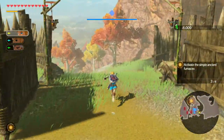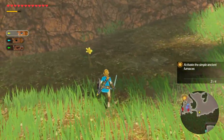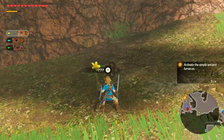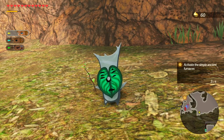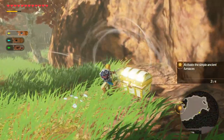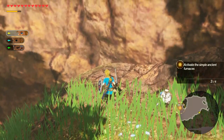Head down south and then a little bit off to the east and you'll find a little flower. Then head a bit more to the east and find this gilded chest with a faithful kukul in it.